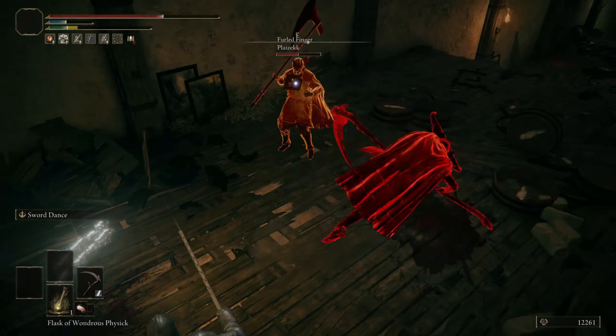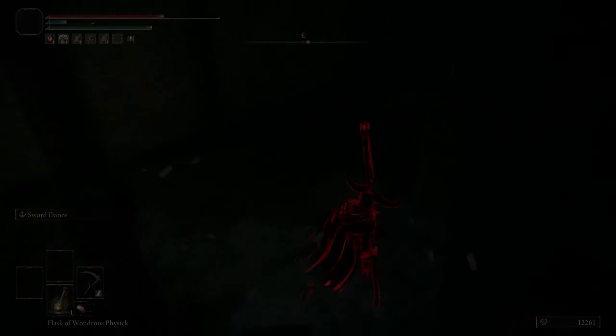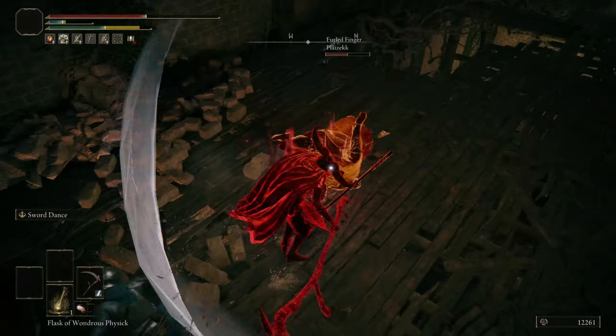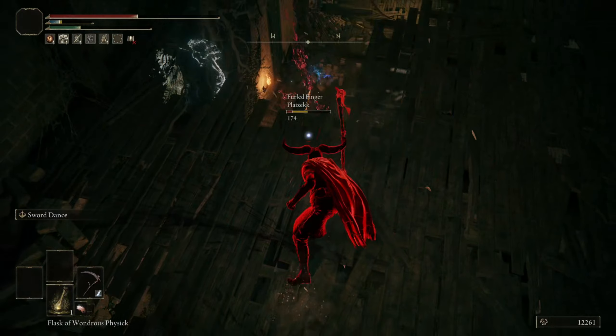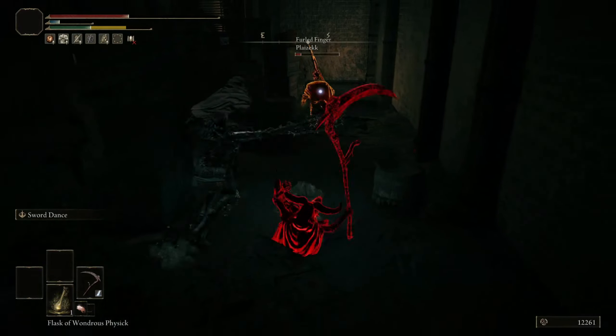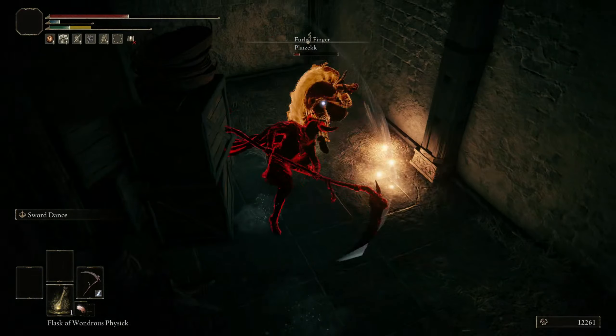You can delay it a bit, which works well for catching people. And now we fall into the gap — this place is bonkers! Just as axe dude is about to escape, we nick him with the second L2 of Sword Dance. We give chase and clean up the kill.